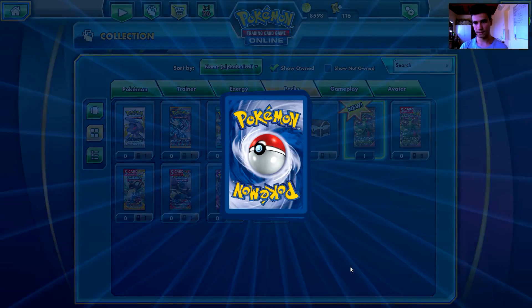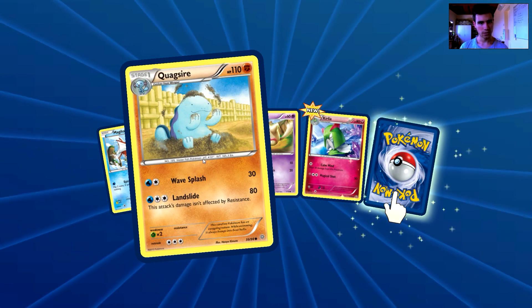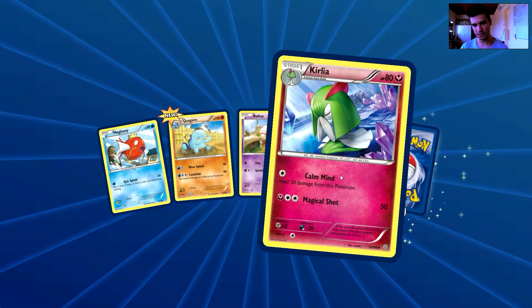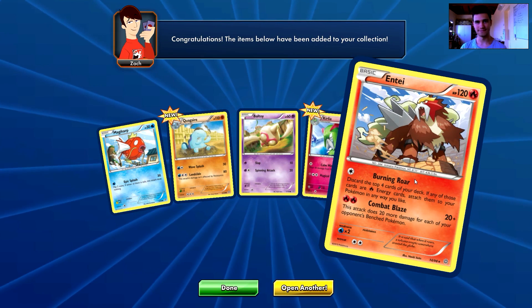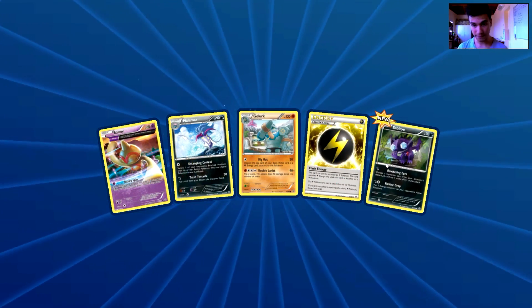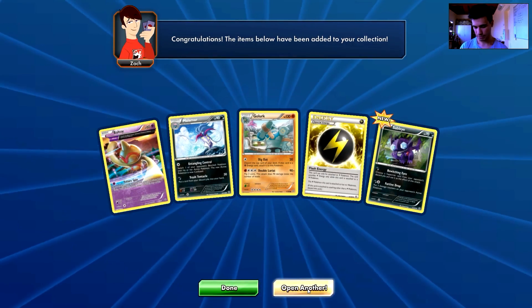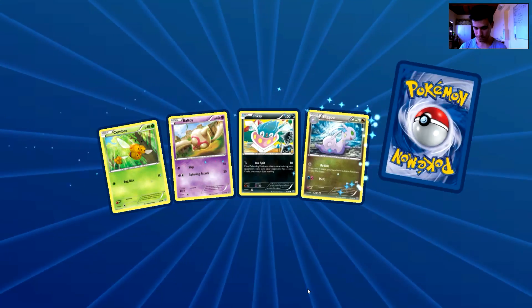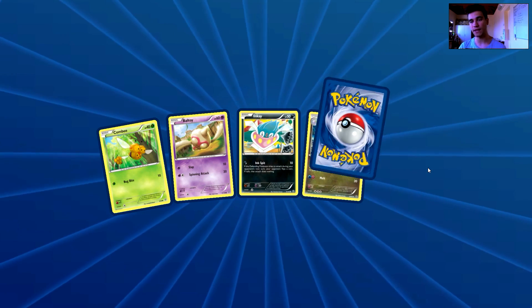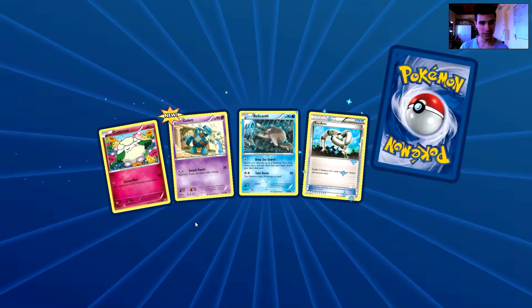Moving on — Relicanth, Magikarp, Inkay, Sliggoo, and the rare is a Porygon-Z. Then an Entei — because why not. Next pack: Magikarp and what's that — Quagsire! First time ever seeing that card. Also Baltoy, a Kirlia — nice one — and the rare is an Entei, so I've got three of those now. I need EXs. Next pack: a Combee, a Baltoy, a Nincada, a Sliggoo, and the rare is a Relicanth — not sure about this card yet but still it's a rare.